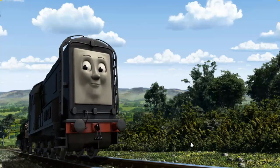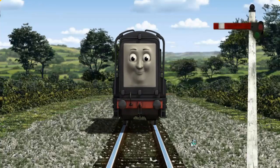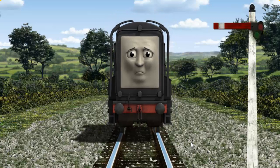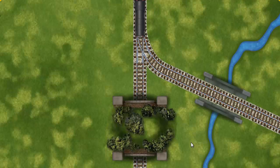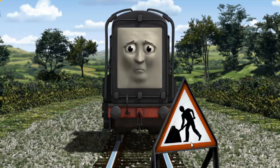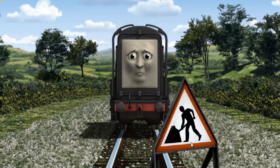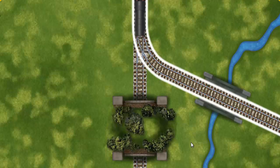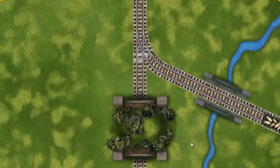Diesel went through the countryside. Suddenly Diesel had to stop because of a broken signal. He would have to go another way. Find the track that goes over the bridge. Diesel was on the wrong track. He needed to go a different way. Help Diesel find the track that goes over the bridge. Let's go!